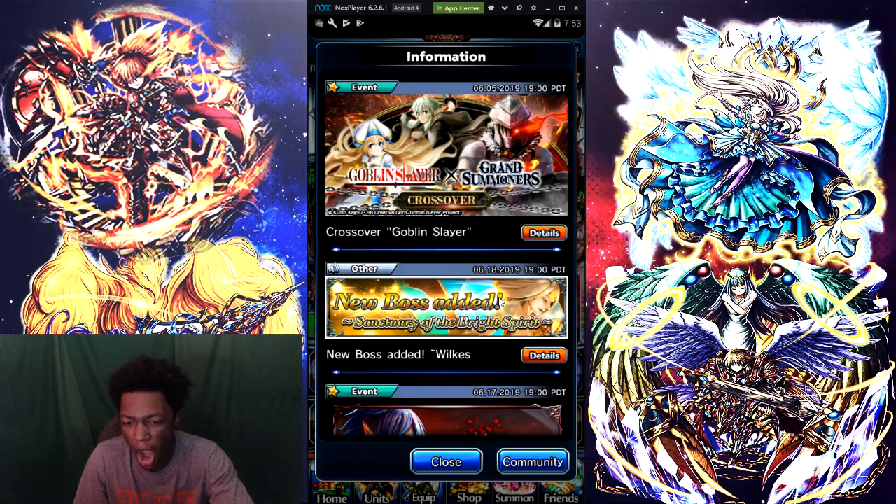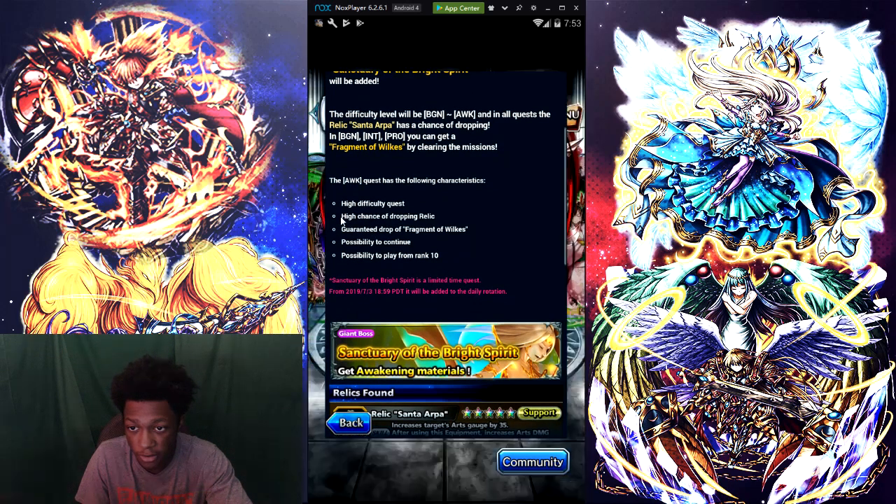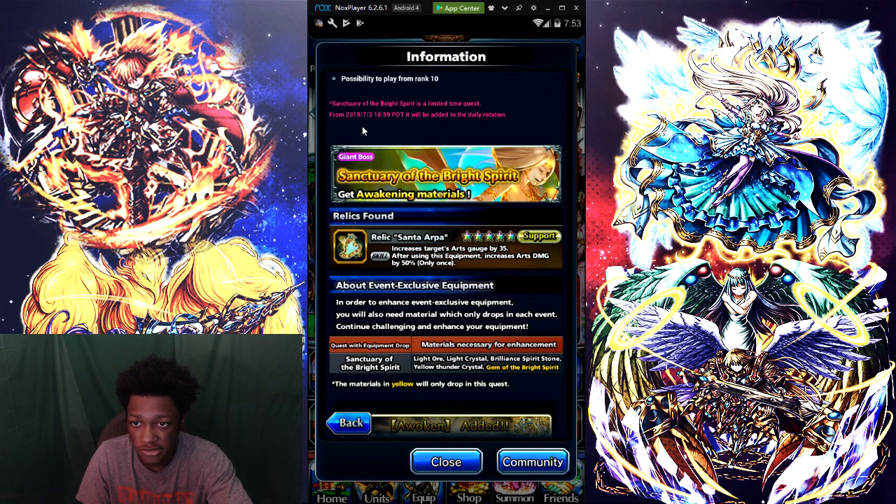No green screen today. I am completely tired. We're gonna go over the new giant boss right here — it's coming tonight! The new giant boss on a different level. Awakening relic Santa Opera has a chance of dropping. You can get the fragment of wheels by clearing these missions, beginner mission and pro. The awakening quest has high difficulty and high chance of dropping the relic. They have the relic right below us — guarantee a drop of fragment with a possibility to continue every 10 limit-time requests. December 3rd, 2019 would be added to daily rotation.